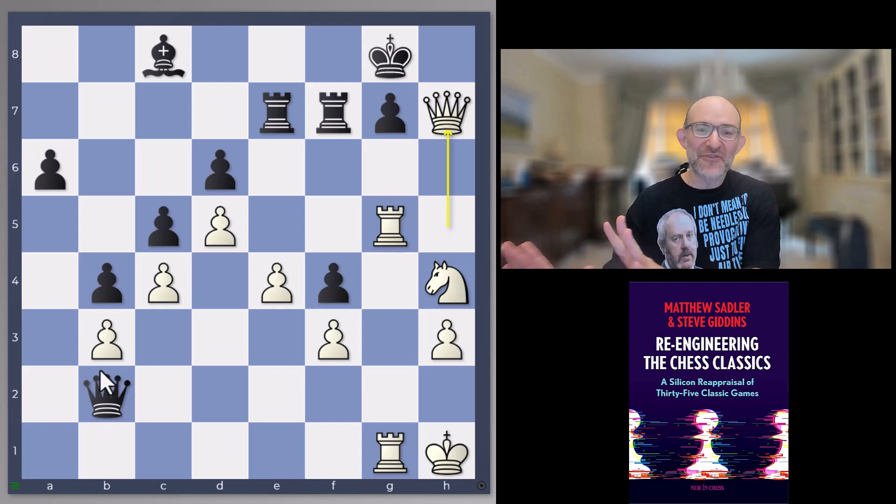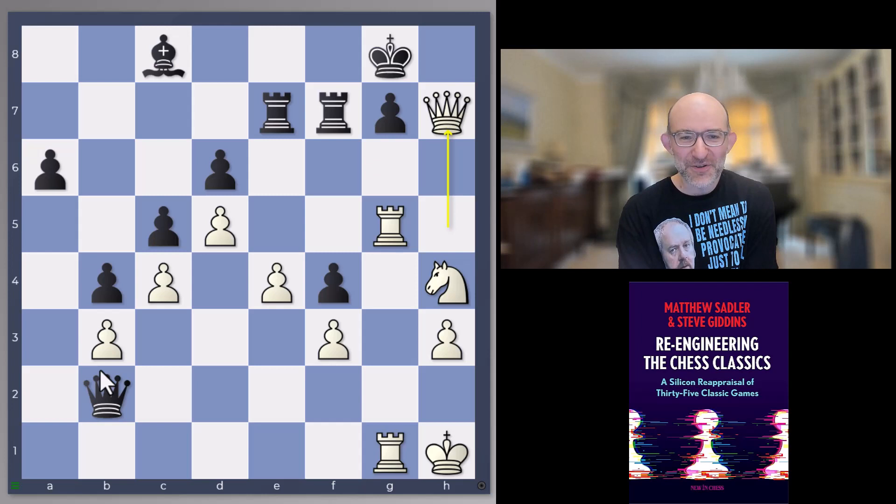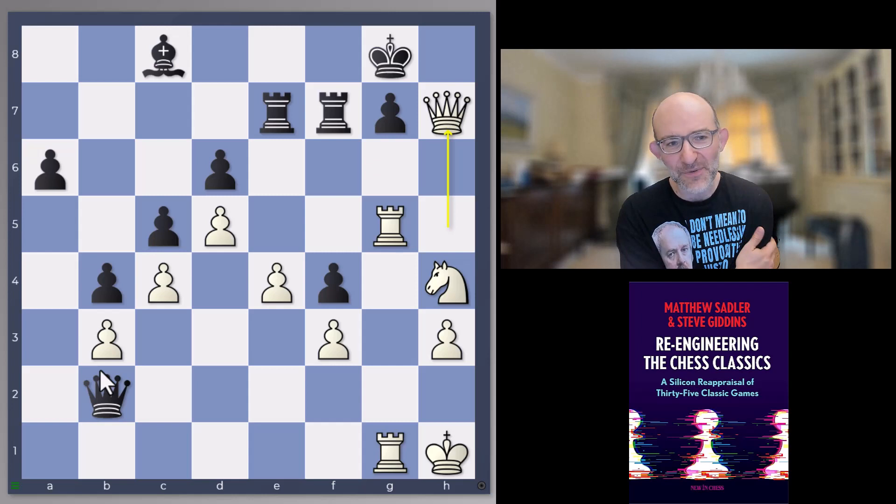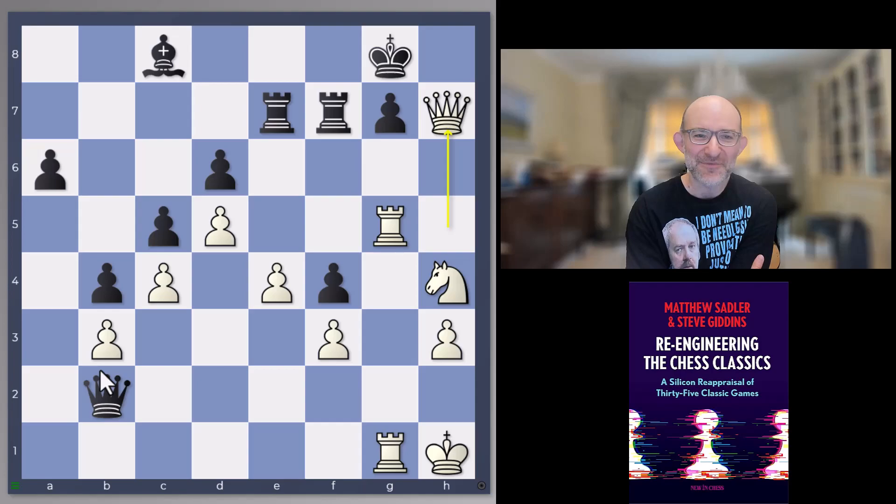So there we are. Hope you enjoyed that — hope it was interesting strategically in the opening and middlegame, and seeing how the engines look for counterplay first on the queenside and then on the kingside where white is attacking. It really sheds new light on these Ruy Lopez positions. If you liked it, give a like, subscribe to the channel, and take a look at my book 'Re-Engineering the Chess Classics,' full of stuff like this — looking at old classic games, seeing the beautiful ideas in them, and discovering lots of new things as well. Thanks very much for watching and hope to see you at the next video.